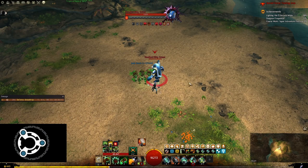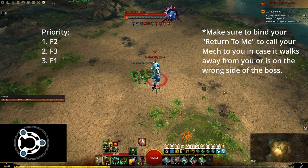The rotation is split into two parts: our mech skills and our personal skills. Our mech skills cast separately from our own skills, so we want to make sure to use them whenever they are up. At the start of the fight we want to use our F2 and then our F3 to build up alacrity and might. After channeling is done we can also use our F1, and then as soon as they come back off cooldown we want to prioritize them in the exact order of F2 over F3 over F1.